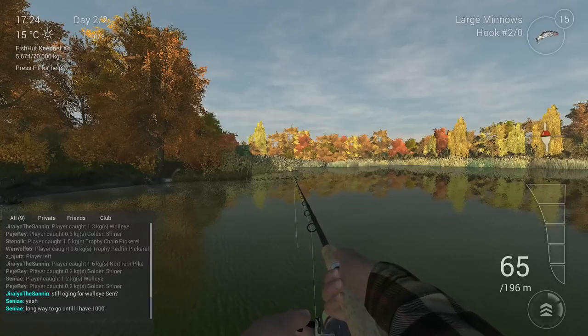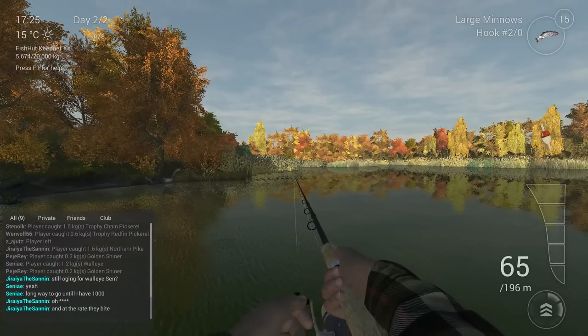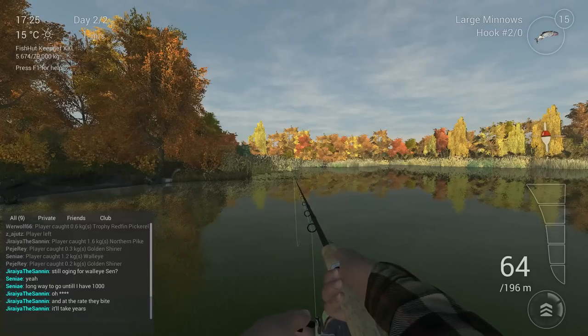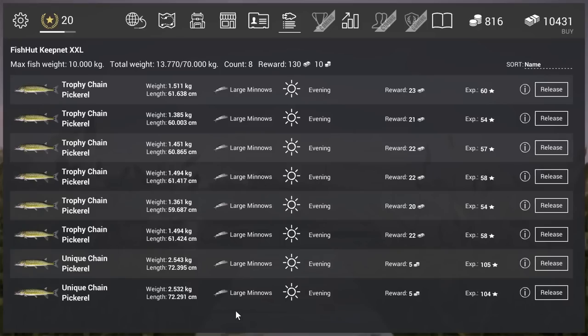That was it for the video guys. It's a small gold farm but I think everything now is a small gold farm. You can see on my tension meter — one box going to the bottom turning a little blue — that means the Chain Pickerel is incoming. It takes some time but it's fun to fish them. Thanks for watching guys, I hope this video helps. See you later, bye bye!